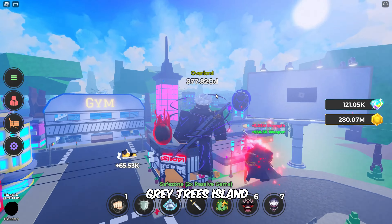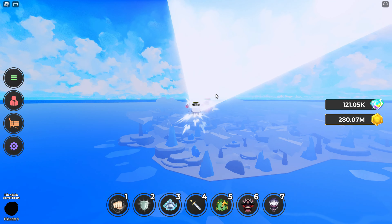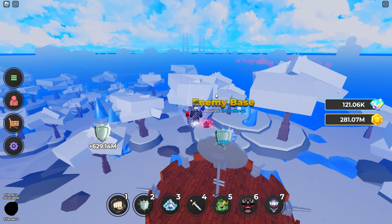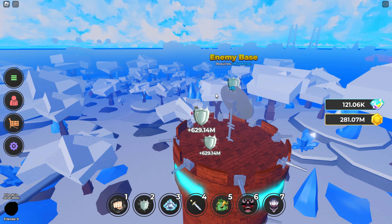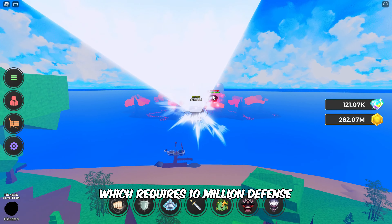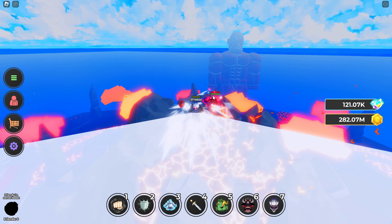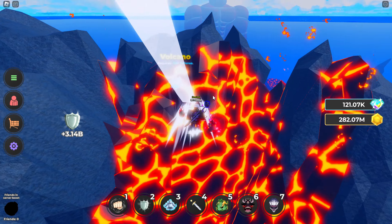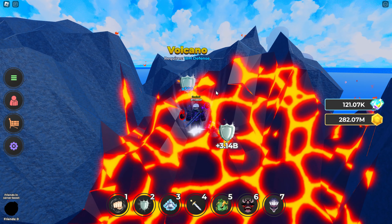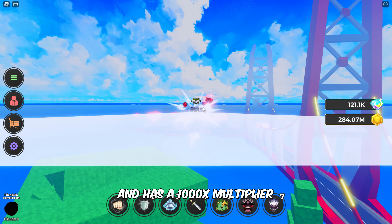As you progress, the Grey Trees Island features a training spot at the enemy base, demanding 1 million defense. Next, we'll reach Volcano Island, which requires 10 million defense, and offers a 500x multiplier. Now, follow me to the next area, which requires 100 million defense, and has a 1000x multiplier.